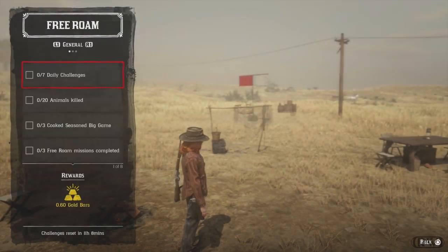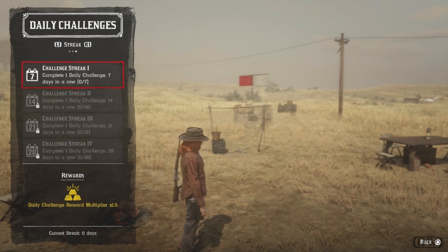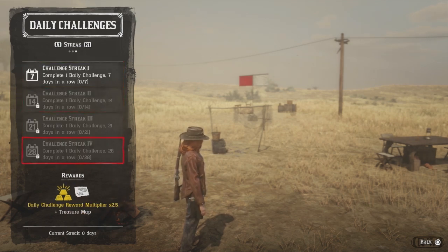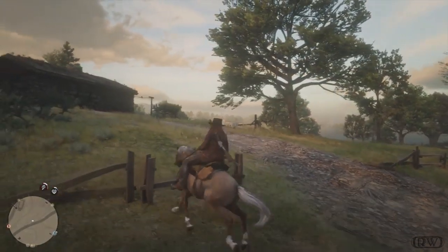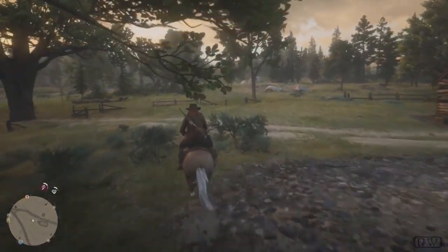Now, once you've finished the tutorial mission, you're thrown into the free roam world of Red Dead Online. The first thing you should check out is your daily challenges. This is something you should do every day, at least once. Do at least one daily challenge a day and keep your challenge streak going, because that's the best way to gain gold nuggets in the game. Some of them are really easy — you only have to log in for maybe five minutes. It could be something like changing your clothes, cooking a certain type of food, or even eating a certain type of food. You can knock those out really quick to keep your streak going.